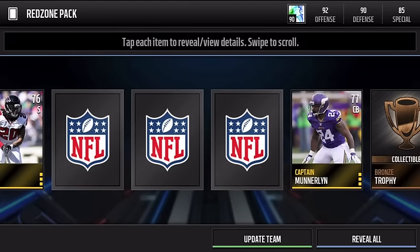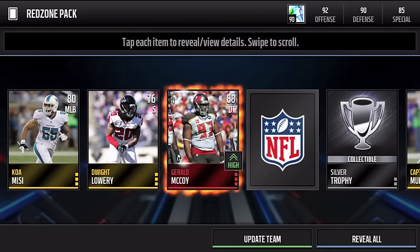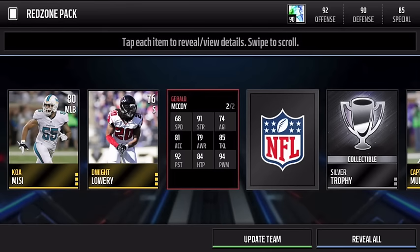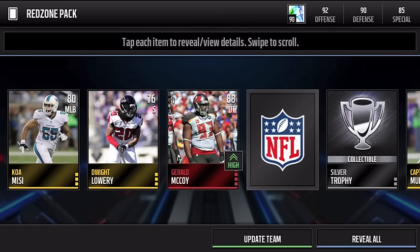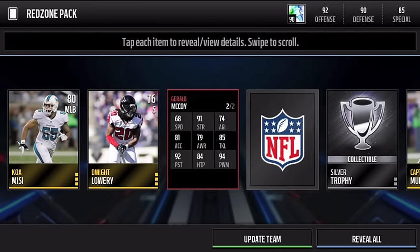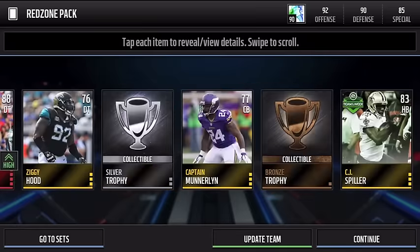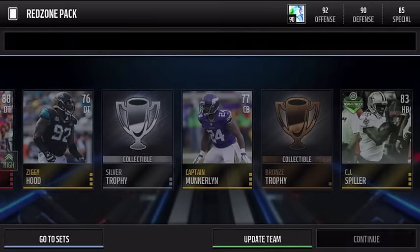We have an update team in the Red Zone pack — this might be a total fail and just be a special teams player. Silver trophy, they're gonna make us wait... and we get an 88 defensive tackle Joe McCoy. The reason he's updating my team is because I have Don Terry Poe — the plus awareness, minus one strength defensive tackle Game Changer. So not amazing; the 88 defensive tackle will probably sell for 60k.